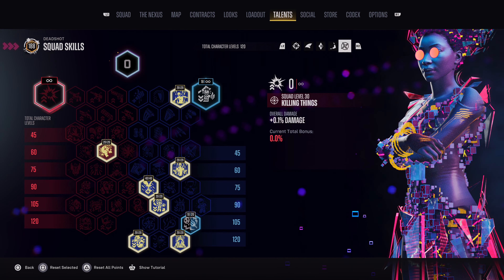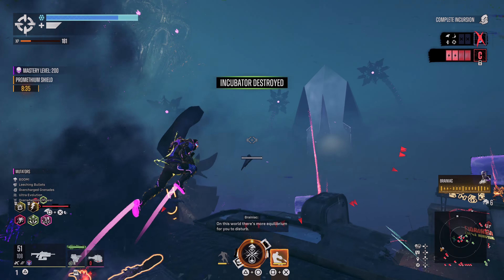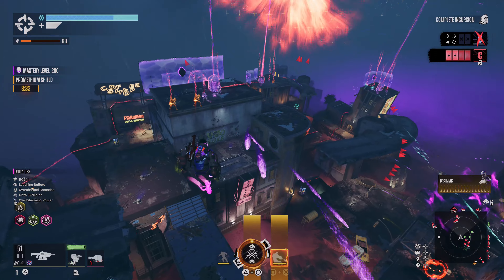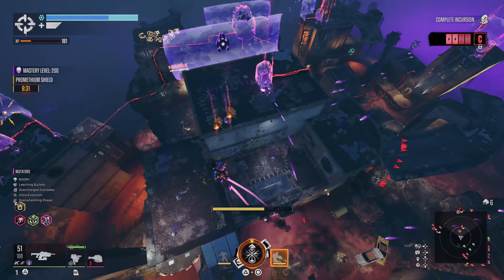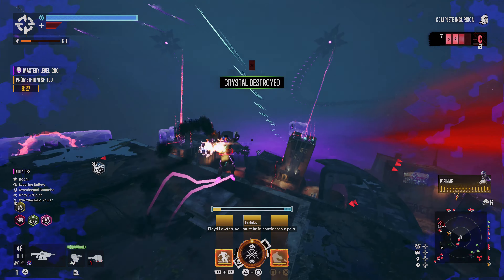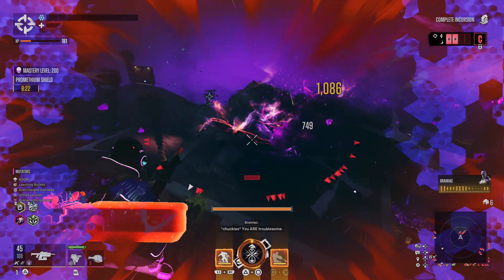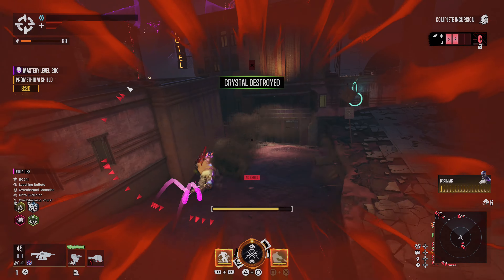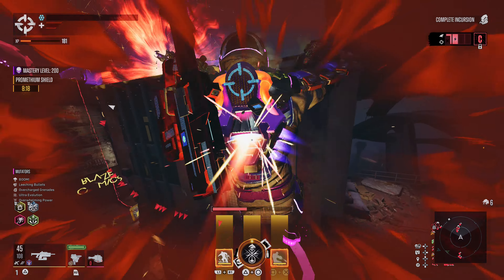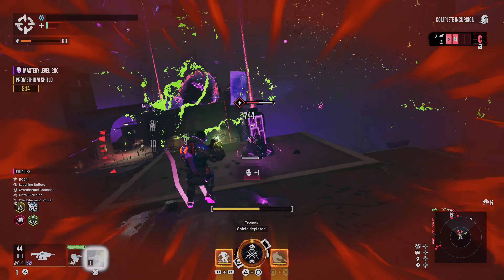Let's move on to the build playstyle. You only have two objectives with this build: knock enemies off buildings or up in the air to deactivate the crystal shields, and survive while doing it. Use your melee attack in combination with your grenade to knock enemies up in the air and put them in slow motion. Keep moving to avoid getting hit too much, and if your shield drops to zero, use your traversal attack on a group of enemies to get it back, or use your main firearm to regain health and shield quickly.